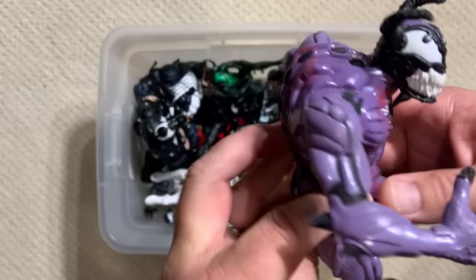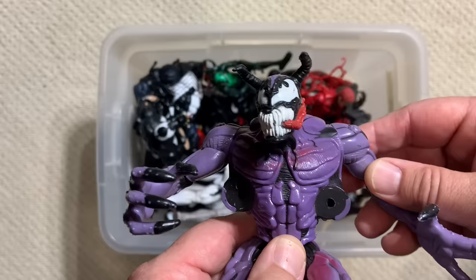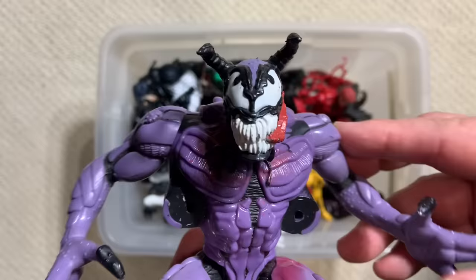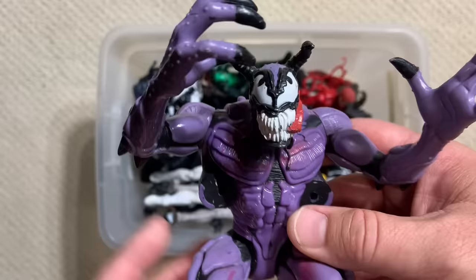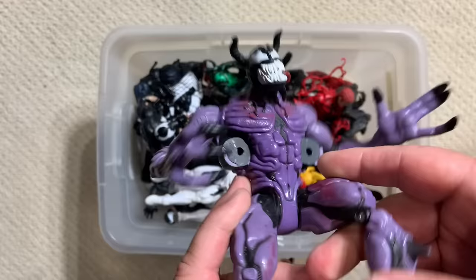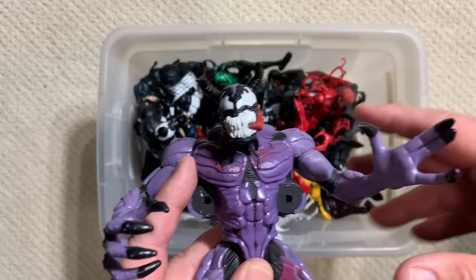I'm going to pull this one out because I want to tell a little bit of a story. I'm fairly certain this one is Riot. During the Venom: Lethal Protector storyline — which was one of the early stories that converted Venom from a pure villain into more of an anti-hero — there were five new symbiotes produced. That book was written by David Michelinie and drawn by the great Ron Lim. This is Riot, and there was also Agony, Phage, Lasher, and Scream. This is a Toy Biz figure from 1996.